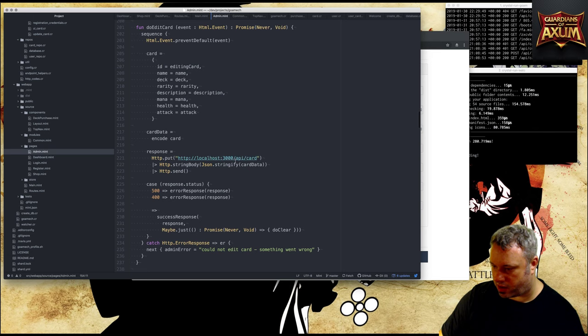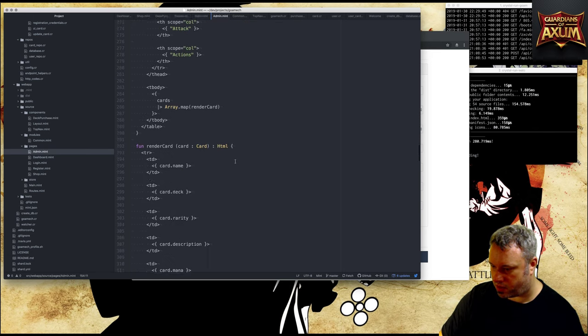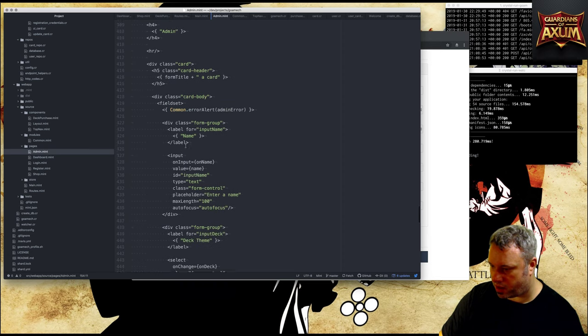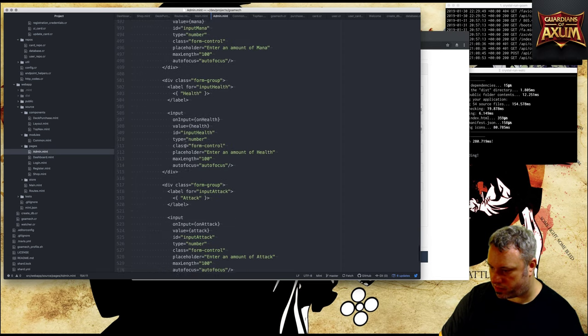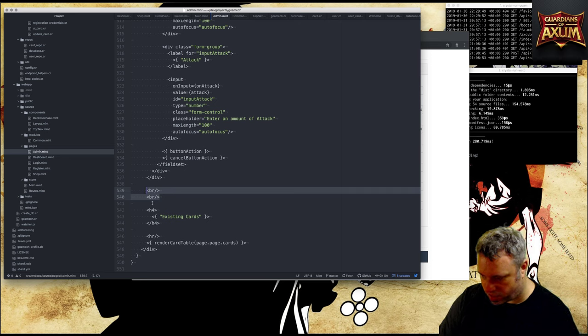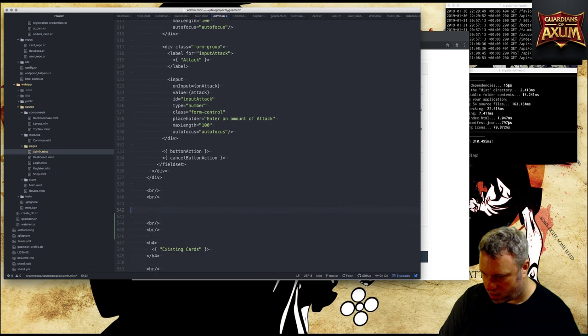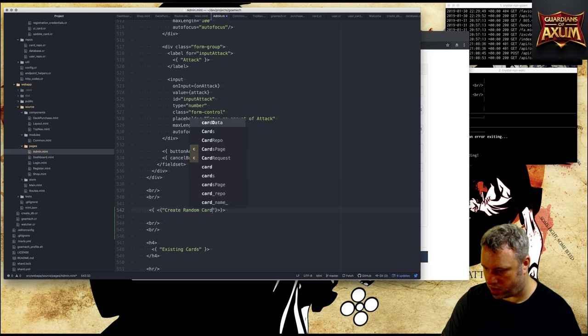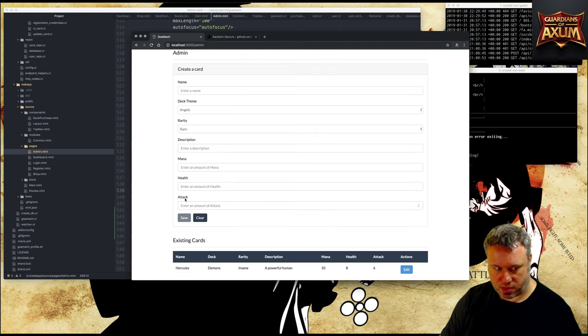We'll start in the admin panel. Let's look at the current structure — we have an error handler, edit card, do edit card, render table, render card, render view, admin, here's the form, and existing cards. We'll add an extra section called 'Create Random Cards'.